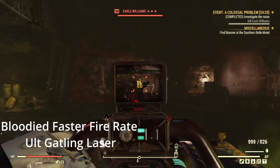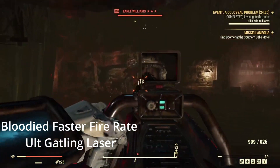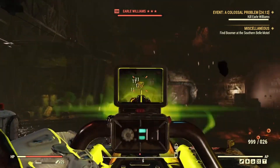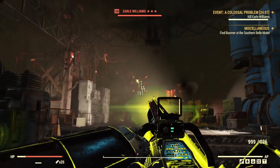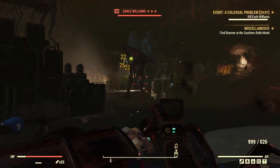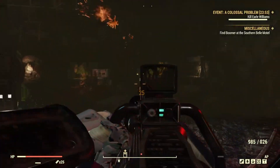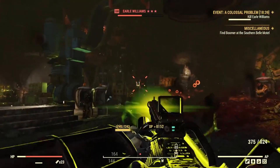For the first Earle run we're going to be using the Bloodied Faster Fire Rate Ultra Sight Gatling Laser. The Ultra Sight Faster Fire Rate performed a lot better and felt more consistent. The build was able to sustain itself and survive tanking many hits while keeping Nerd Rage up with low HP. Unfortunately we ended up dying once, but besides that we were able to slowly burn him down.